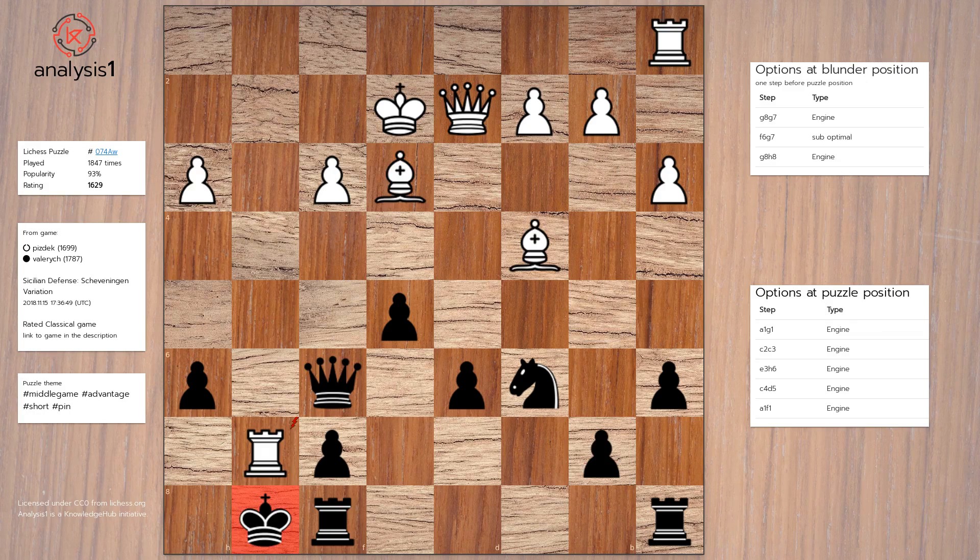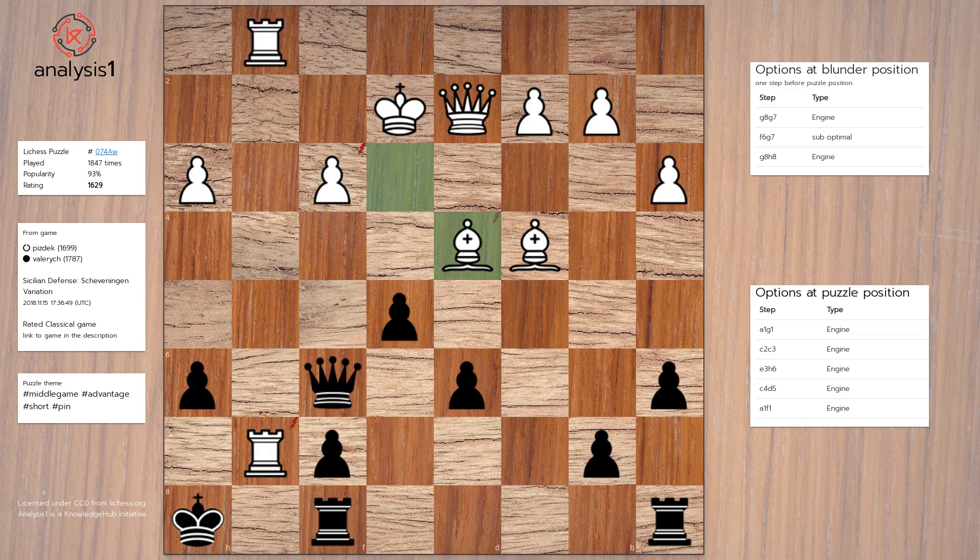Blunder position option 3: King to h8, Rook to g1, Knight to d4 check, Bishop takes knight, Pawn takes bishop, Queen to d3.